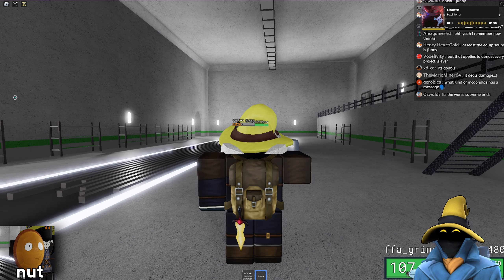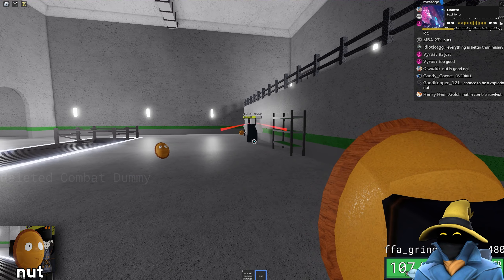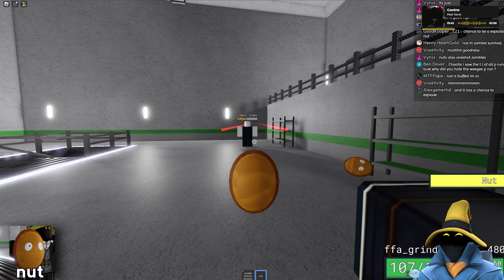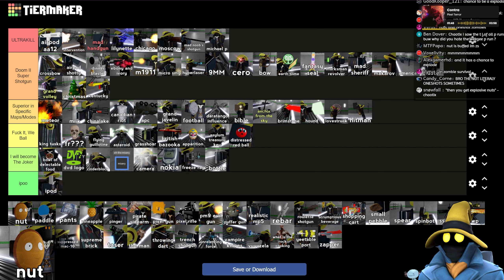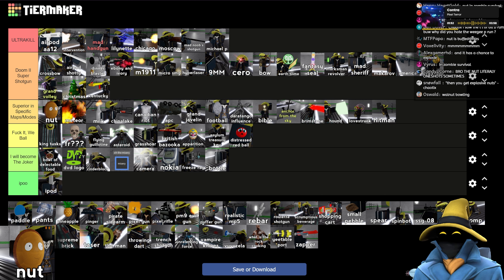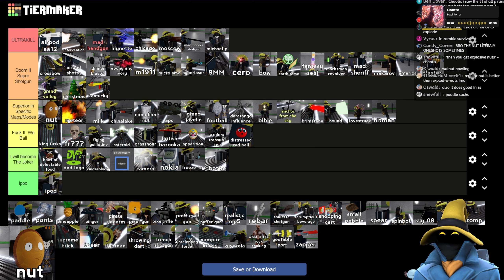The Nut is good. Sends them flying backwards, it's funny. And then you get Explosive Nuts, which are extremely funny. And there's Zombie Survival as well — I haven't checked it myself, but apparently it's ridiculous. They one shot zombies in Zombie Survival — that's really good. This is absolutely why it actually goes top of superior specific maps and modes, just because it can one shot zombies in Zombie Survival.